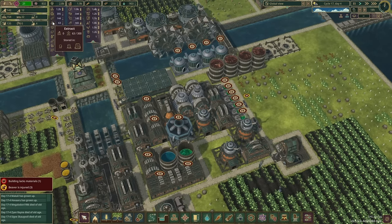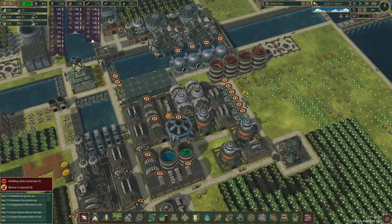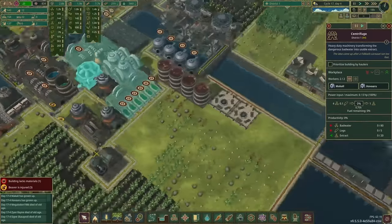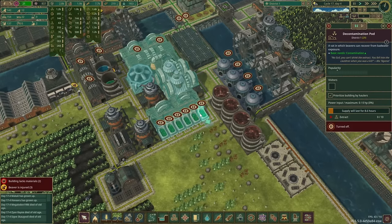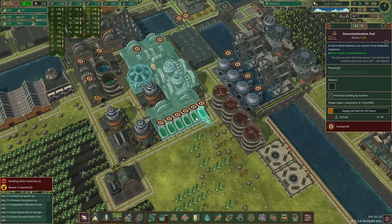We also want to make sure we have extract. I had paused this because we didn't have enough beavers and didn't want to use all of our bad water, but we have 1200 so let's unpause those. We don't currently have any infected beavers, so we can go ahead and tear down these decontamination pods and start clearing space for different things.